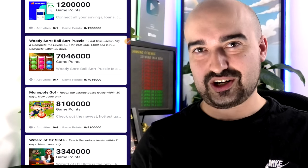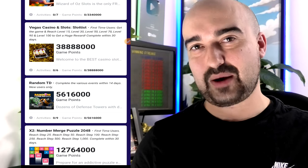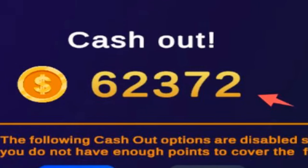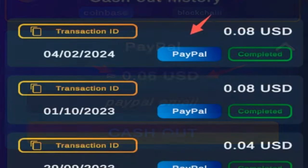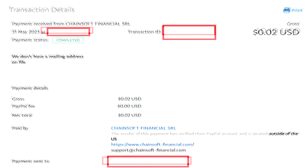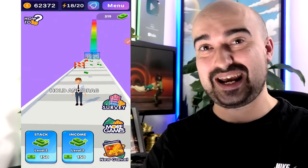There is also an offer wall section available if you're not interested in playing the main game. I don't think Polefish has the highest rates, but the option is there. The minimum cash out is 20,000 points — my 62,000 coins converts into 6 cents USD, giving a breakdown of 10,000 coins equaling 1 USD cent. Every single time I've cashed out with this app they've paid me within 24 hours without any issues. It's a fun one for minor pocket change.